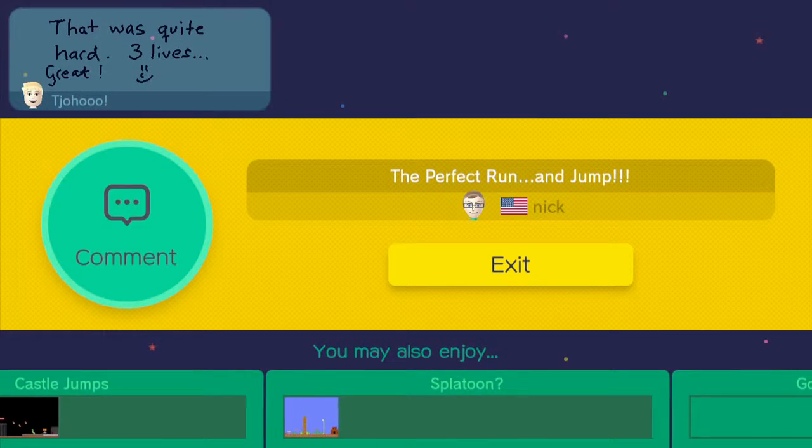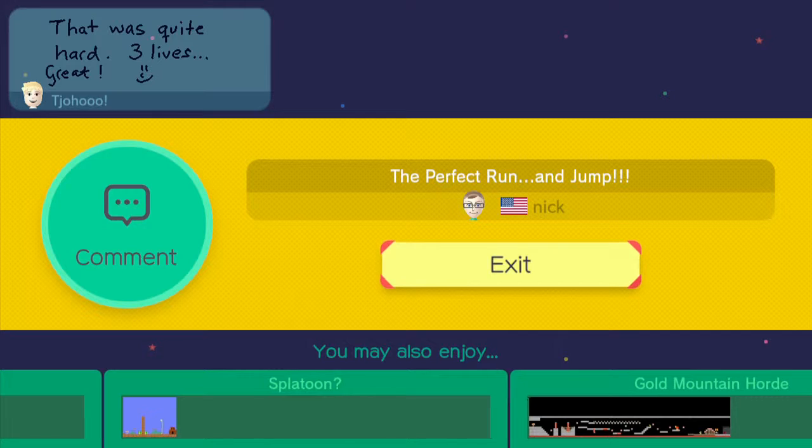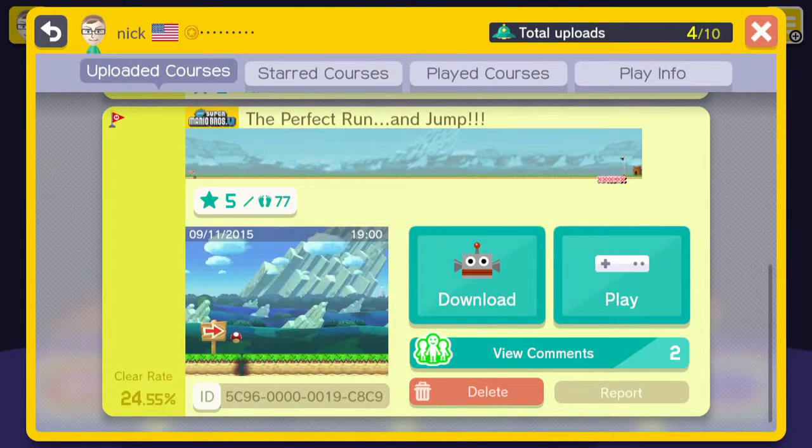And there you have it. That is my level called the Perfect Run and Jump. The ID code is going to be in the description if you guys want to check it out yourselves. Make sure to star it. If you have any suggestions, let me know in the comments, either on this or on Miiverse.